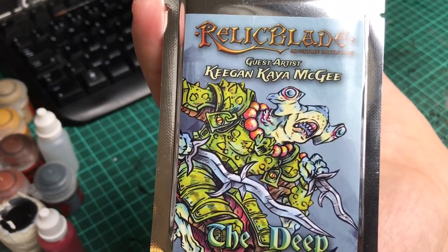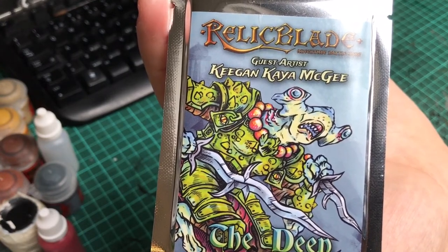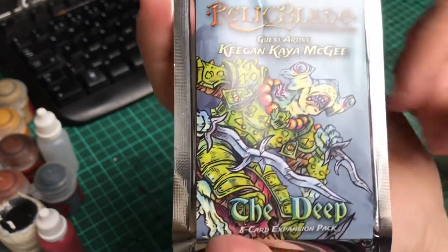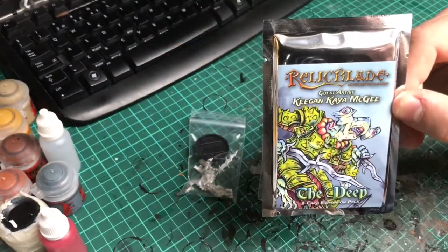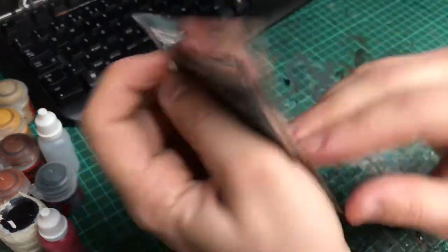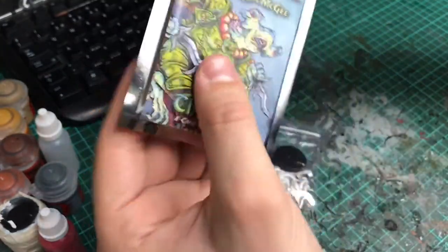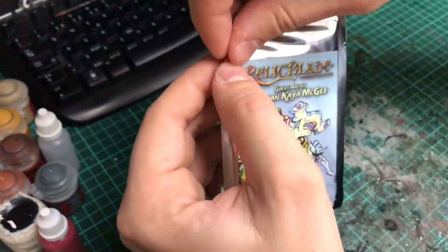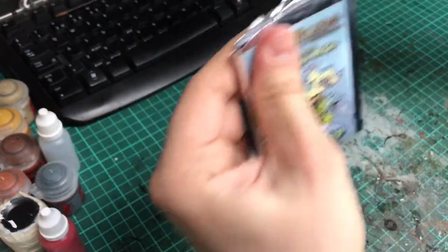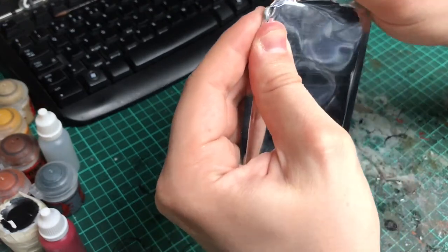They made two different characters: the Shark Warrior and the Eel Sorcerer. I'll just rip this open — it's the same little packet as the other cards come in. There are eight cards in this. You can get the cards for $4.99 from relicblade.com.